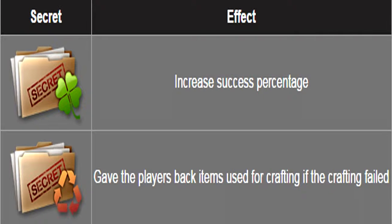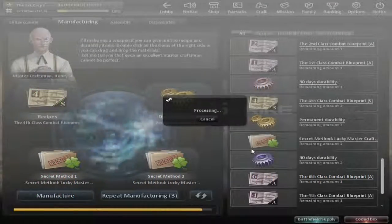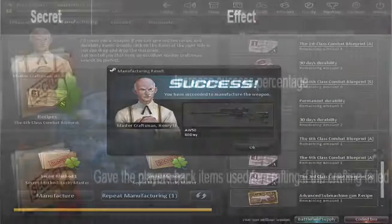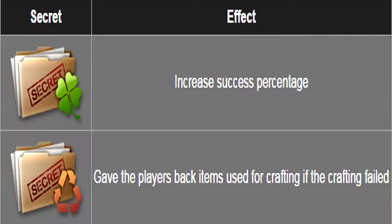The one with the leaf thing — I forgot what it's called — gives you a lucky boost. If you're not so lucky at getting those items, it will let you be two or three times luckier, depending on how many you put in. If you put one, it's two times. If you put two, it's three times. Pretty good, because you can use it to make your S weapon succeed. The other one is called Secret Method Recycling. What that does is: if you fail, it returns one of the items you used to craft. So if I use this, this, and that and I fail, it returns one of them — pretty good, so you don't lose all of them.